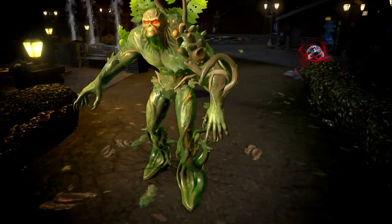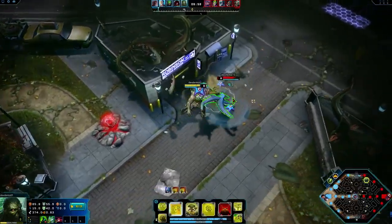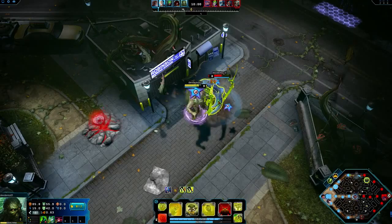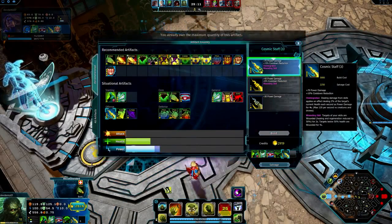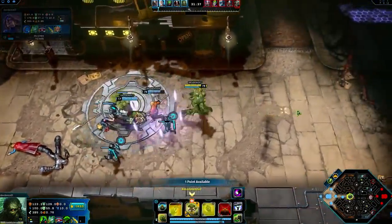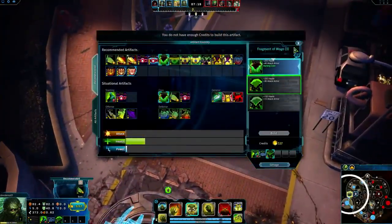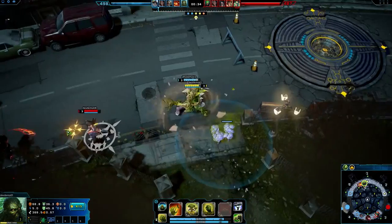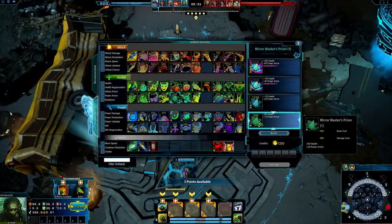As an Enforcer, Swamp Thing scales with power damage and needs health. A few good artifacts to increase skill potency are Cosmic Belt and Cosmic Staff. In particular, Cosmic Staff is great for adding damage over time to enemies hit by your champion's skills. To counter enemy attack damage, try Fragment of Mogo and Booster Gold's Power Suit for their health and attack armor. To counter enemy power damage, try Entropy Ages and Mirror Master's Prism.